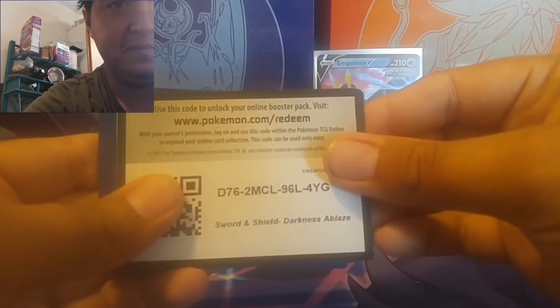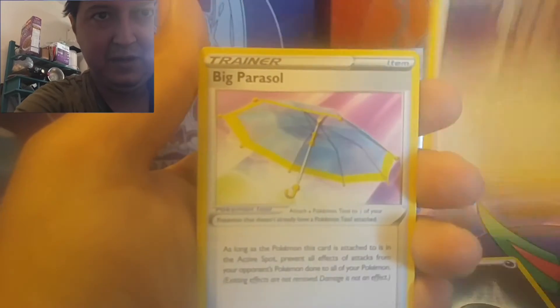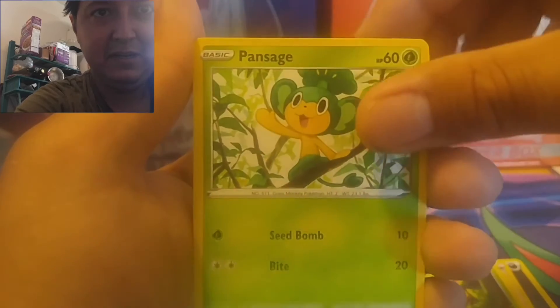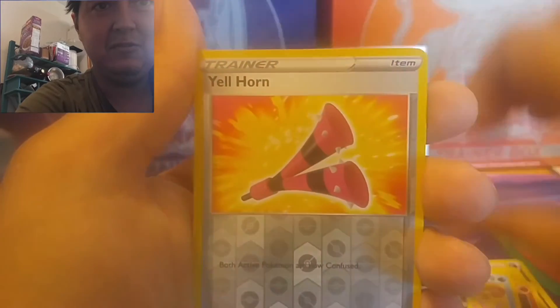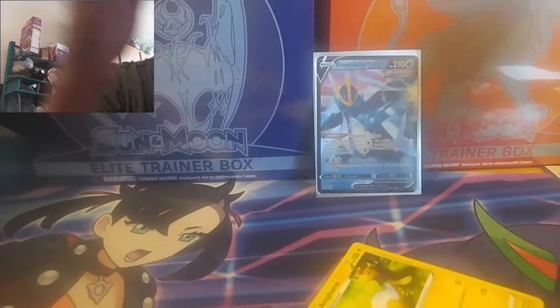Darkness Ablaze — Charizard, anyone? I do have both Charizards out of this set already, but if we can pull another one, that would be awesome. Here we go, four to the front. We got Paras, or Burpig. Big Pechaa. Carnivine, Pansage, Skarmory, Starly, Torchic, Marnie. Reverse is Galarian Farfetch'd. Wow, we're striking out — there's nothing in this tin.